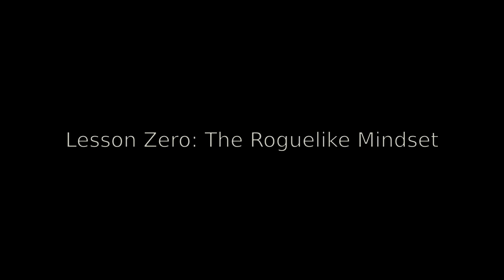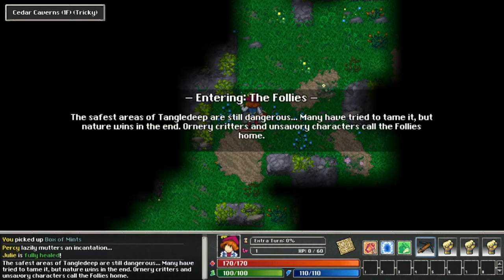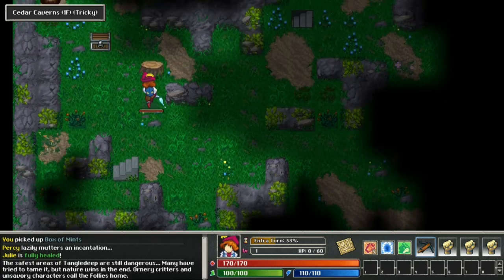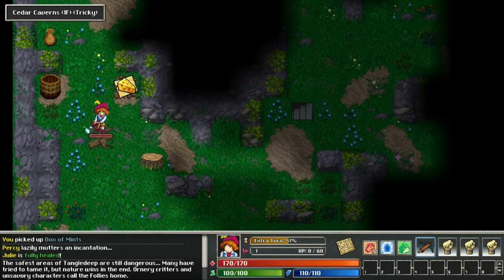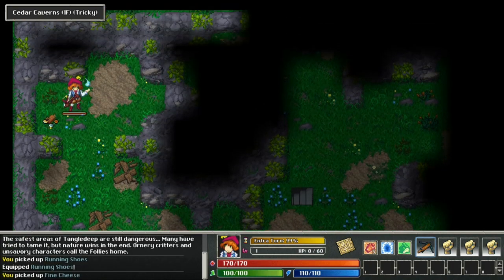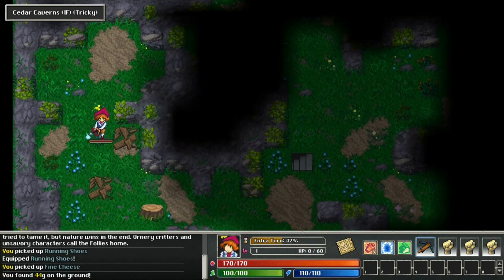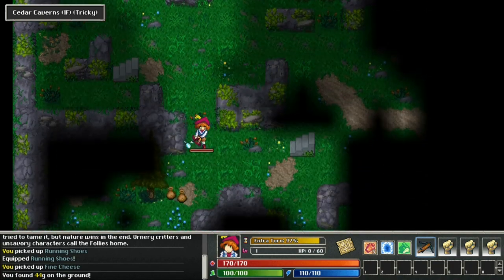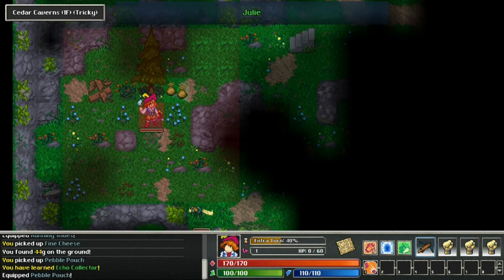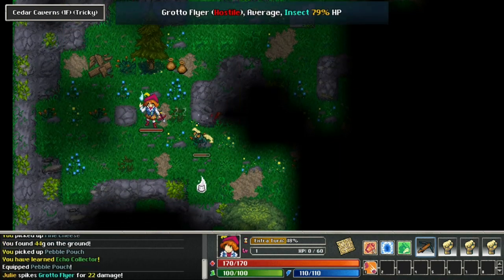Lesson zero: the roguelike mindset. TangleDeep is fundamentally a roguelike game. In a standard adventure game, you play and become attached to a single character, usually for the entire time you play the game. When you die, you reload a save and continue playing without any penalty. In a roguelike, when your character dies, it's gone. Permanently.